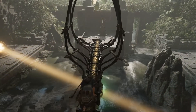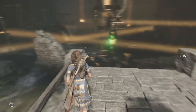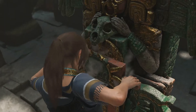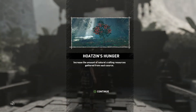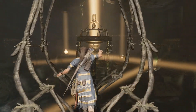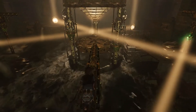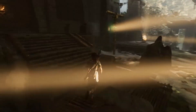I believe we're at the end - please, I hope I haven't got ahead of myself. Go Lara! Yes, you did it - amazing! My god, I'm so grateful for that. I've got a real sense of pride for doing that all myself. I was very tempted to just google it but we persevered and came out on top. The skill we get is Hotsin's Hunger - it increases the amount of natural crafting resources gathered from each source. I don't know if I'm happy with that reward but we'll take it anyway. That was definitely a challenge tomb worthy of the name - trickiest puzzle yet. The trope of light mirrors that you see in video games, I hate it, and that was no exception. But we done it.